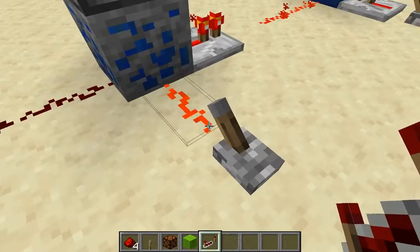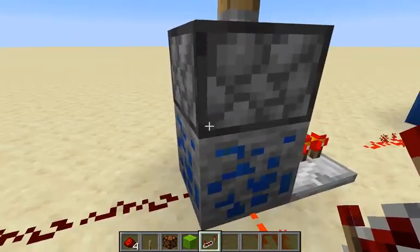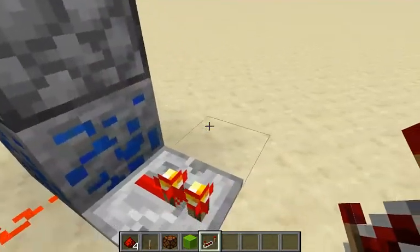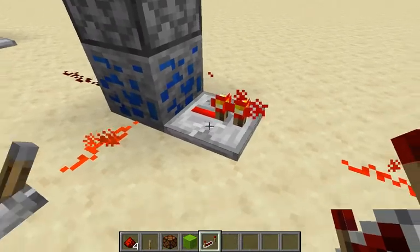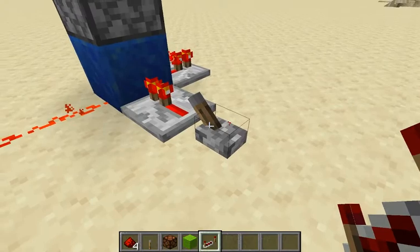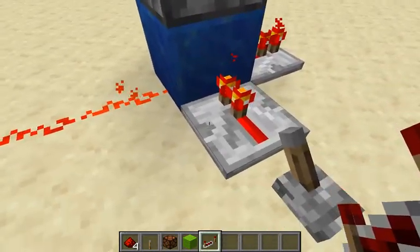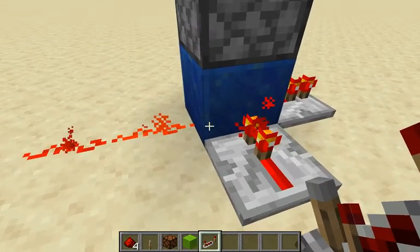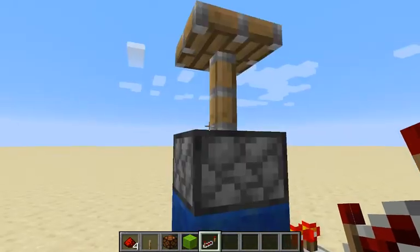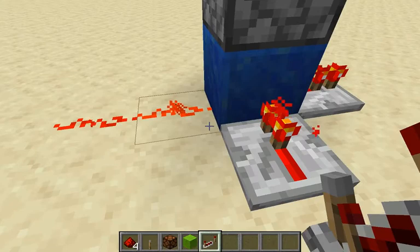Soft powered is what happens when redstone goes into the side of blocks or runs on top of them. It can power turny ony thingies and repeaters, which are kind of just turny ony thingies if you think about it. Hard powered blocks get hard powered when things like a lever are attached to the side of them or a repeater goes into them. Other things do it too. Hard powered blocks power turny ony thingies, repeaters, and dust. The end.